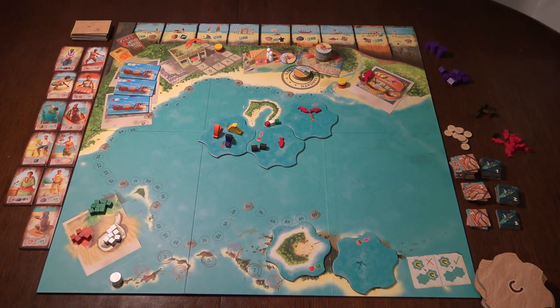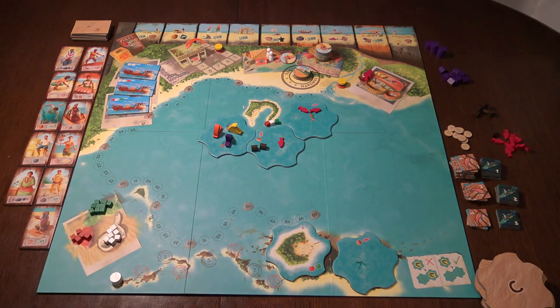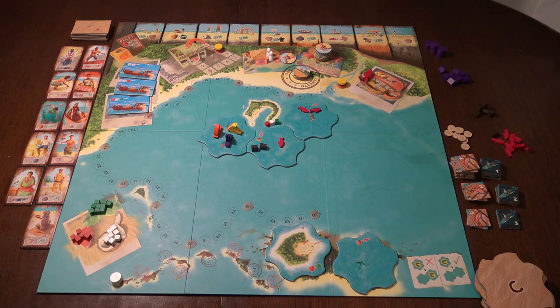I will not go into every detail about the rules of Vanuatu, but Vanuatu is played over the course of eight rounds, and each round you will use your action discs — five action discs — in order to plan your whole turn. You will also pick characters which will give you special abilities, and then you will resolve your actions in turn order depending on the majority.